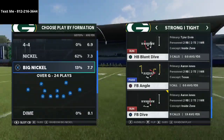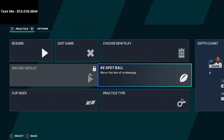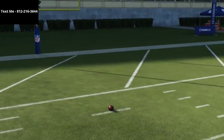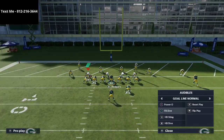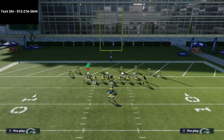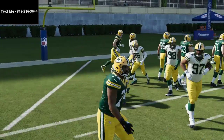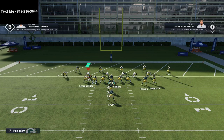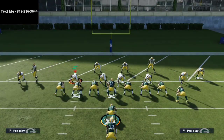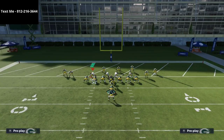Out of Strong Tight you already have stretch and dive in your audibles. I like to add power O and fullback dive, and sometimes HB Blunt Dive or FB angle if I want to pass. If people come out in Big Nickel Over G — which a lot of people do in the red zone — that's your cue. Essentially, if they come out in anything other than goal line, you audible into the fullback dive. Then flip the play and playmaker it whichever direction you want to run.